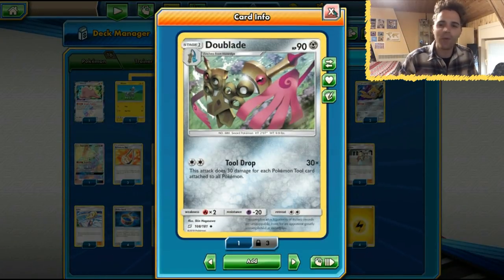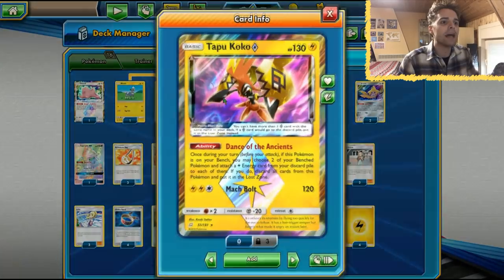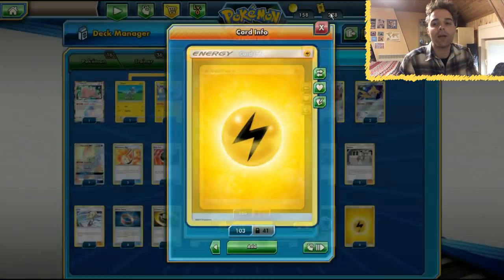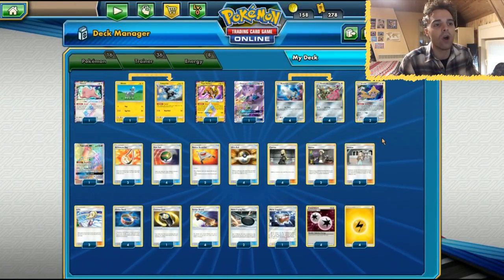Now you might say, we only have four Double Colorless Energies in our deck — how are we gonna attack? Well, we also have a Counter Gain if we're falling behind, so we can attack for a single energy. There's also the Tapu Koko with Dance of the Ancients which makes sure we can attach Lightning energies. That way we can just attach another Lightning energy and attack. So there are a lot of options you can go with this deck.